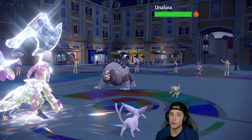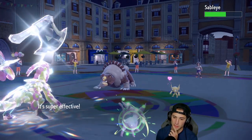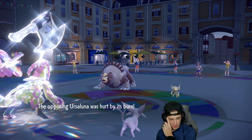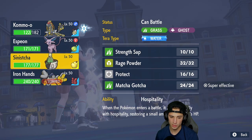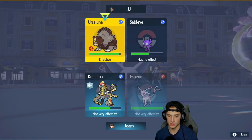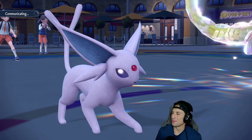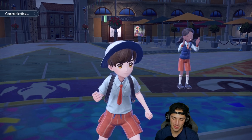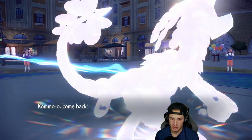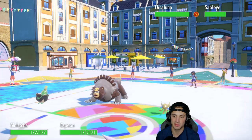He goes for Willowisp — are you going into the wrong slot? He burns Ursaluna, triggering Guts early. Draining Kiss is still doing big damage. I hard swap into Sinistcha for Kommo-o. Could Espeon go for Stored Power here? The move would be greatly boosted, so yes. I knew they had Corsola too. Magic Bounce on Espeon was clutch. Sinistcha comes in on the back end — we won't get any HP since we're already full.